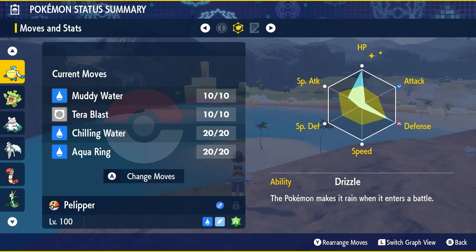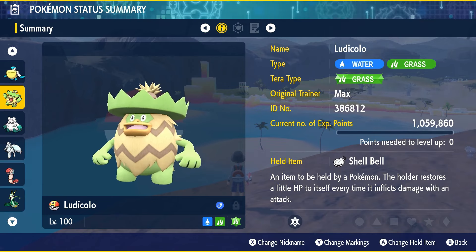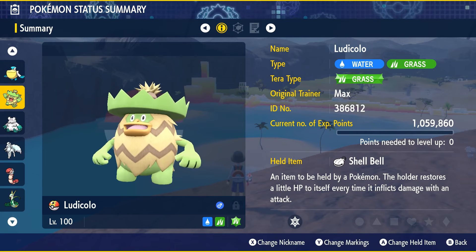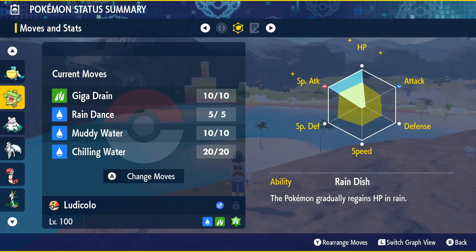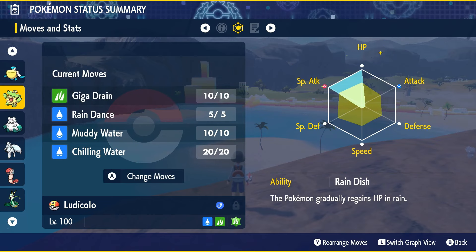Moving on to our next Pokémon — another Rain-focused build. We've got Ludicolo, which is of course a Water and Grass Pokémon, and you're going to give it the Tera type of Grass. Shell Bell is going to be its held item. This thing works really well with Pelipper — if you and a friend can get into these raids together, one of you runs Pelipper, one runs Ludicolo, and they complement each other very well.